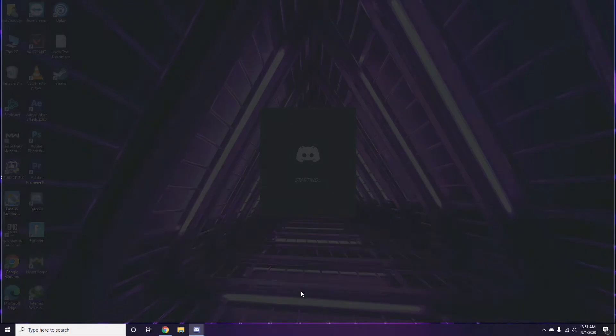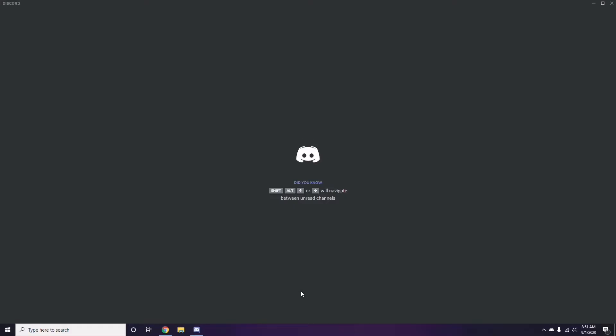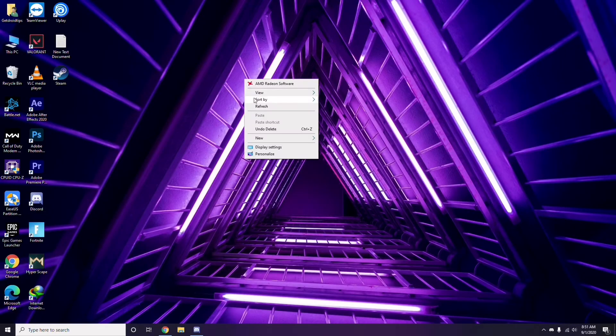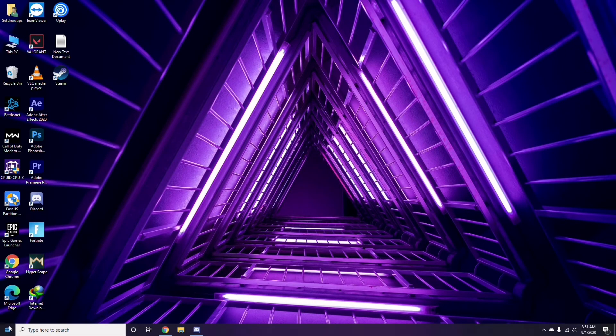Once you're done with all these steps, close Discord and go for a restart, then try playing the game. If that doesn't work, you have to follow these further instructions.